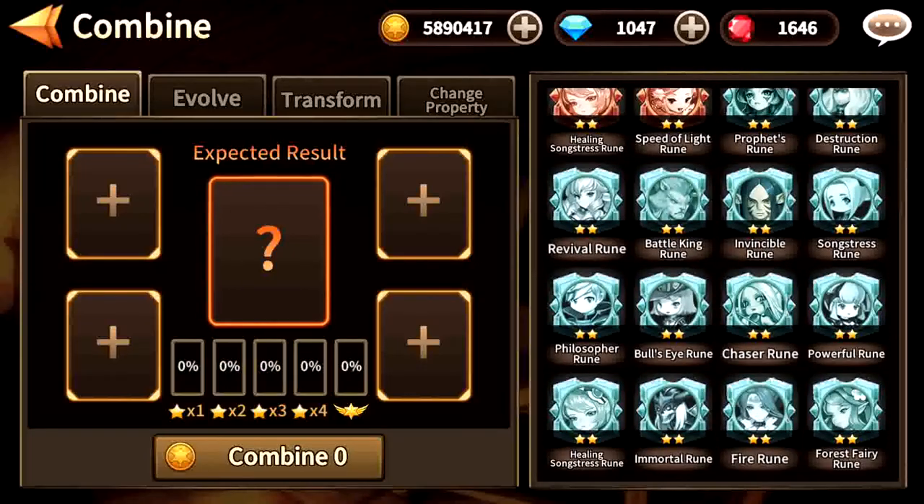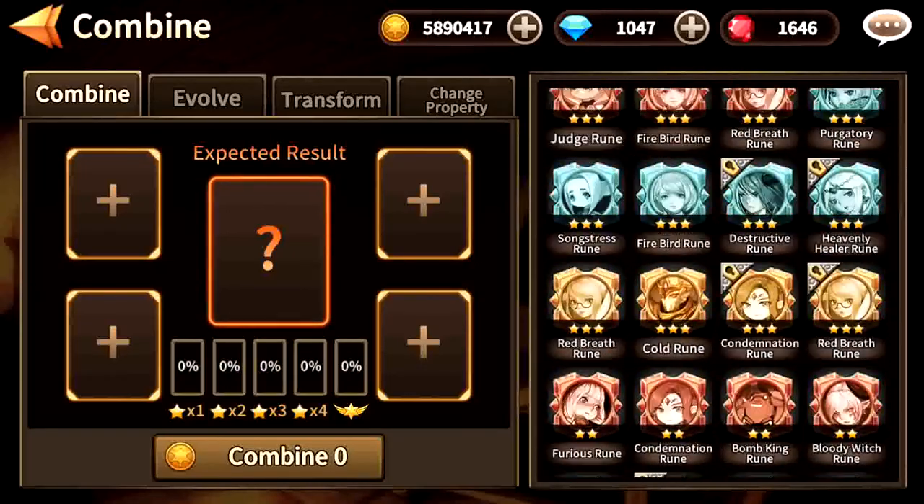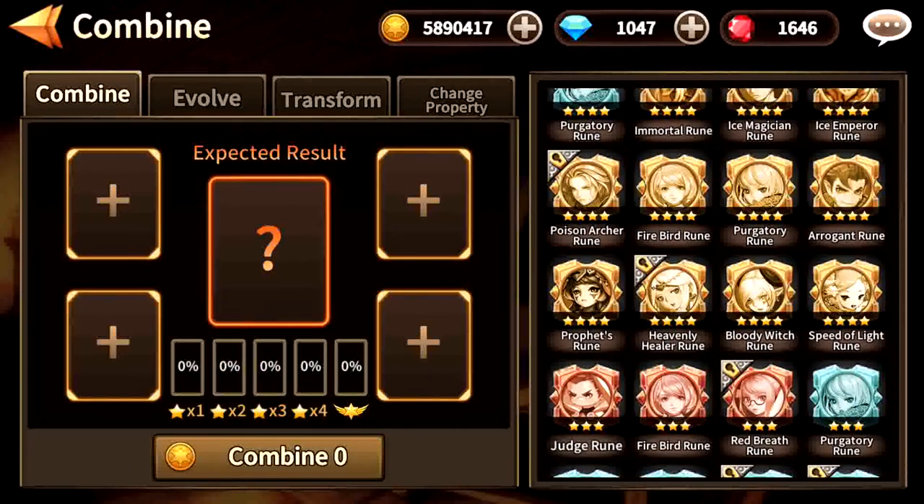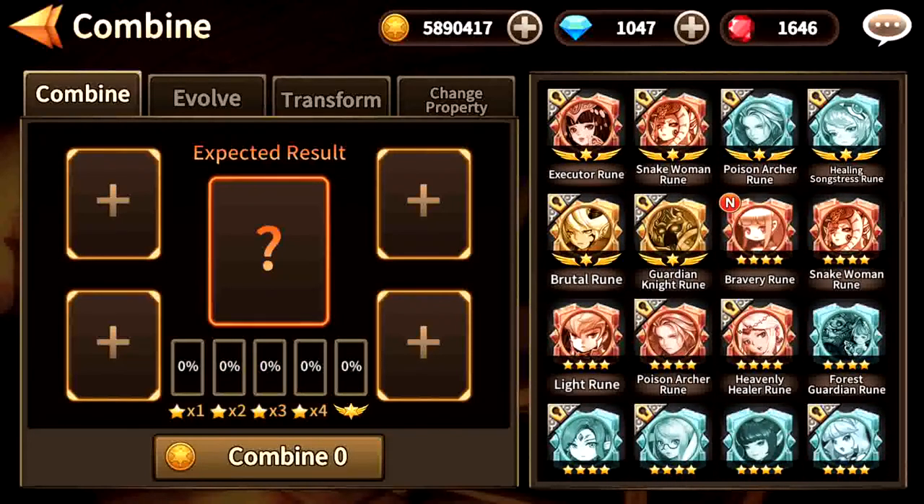Anyway, that's it for combination. Also, if you have too much extra 4 star runes, you can try to combine them to get an awakened rune. I'm keeping them for the next part, which is evolution.